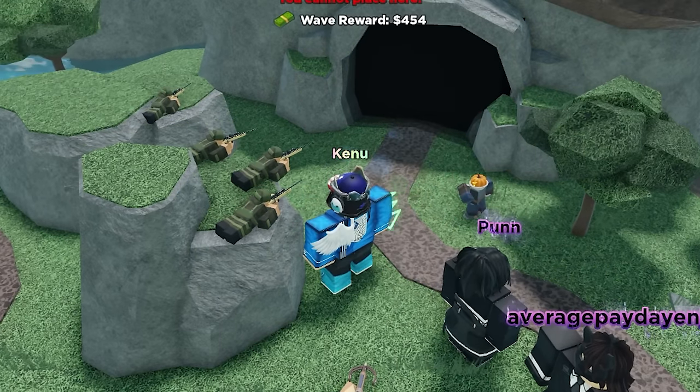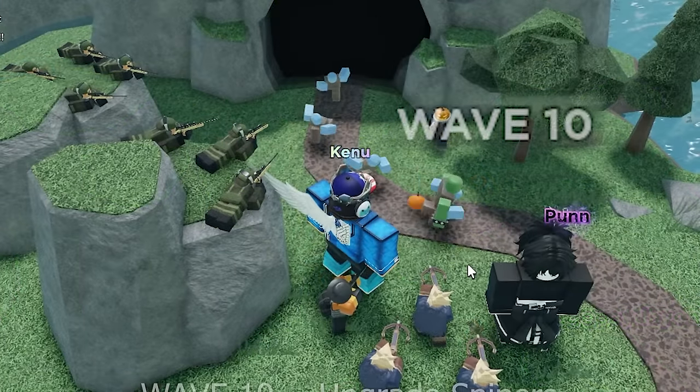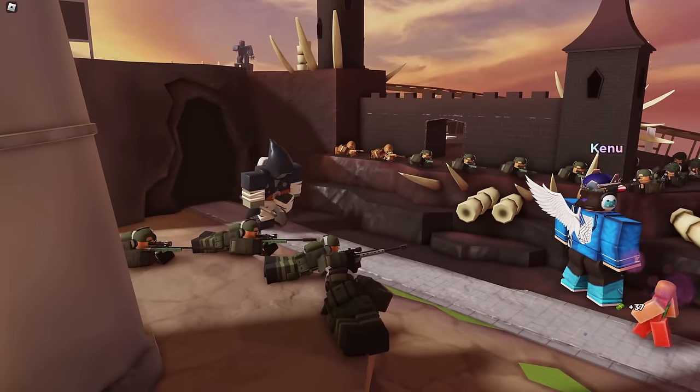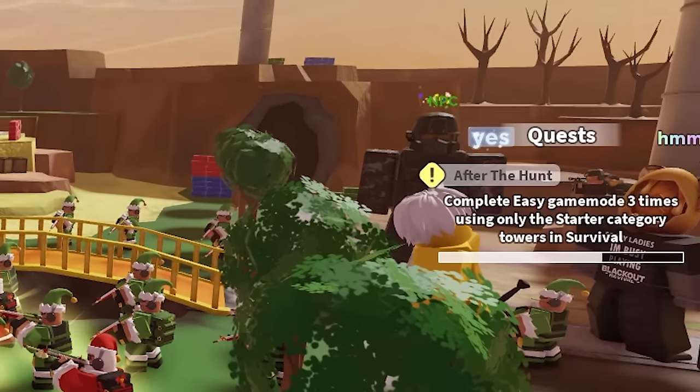To win easy mode, just spam level 0 snipers on cliffs and then start upgrading them to level 3 around wave 10. Either way, hopefully you won't be struggling too hard on the quest. After beating it three times, the quest is finally completed.